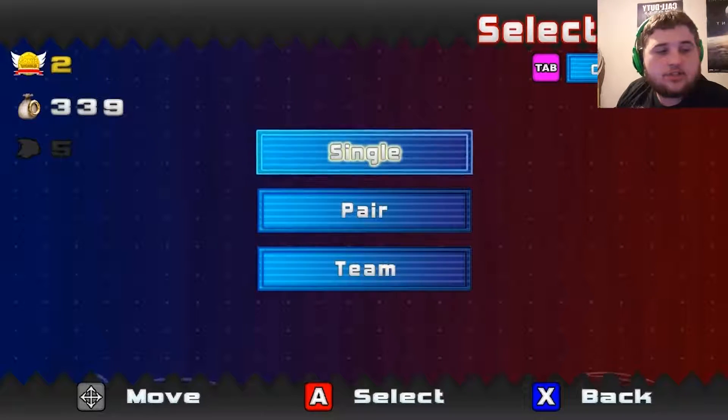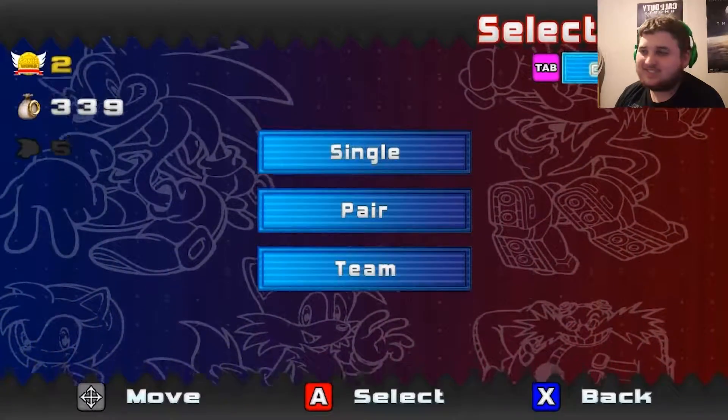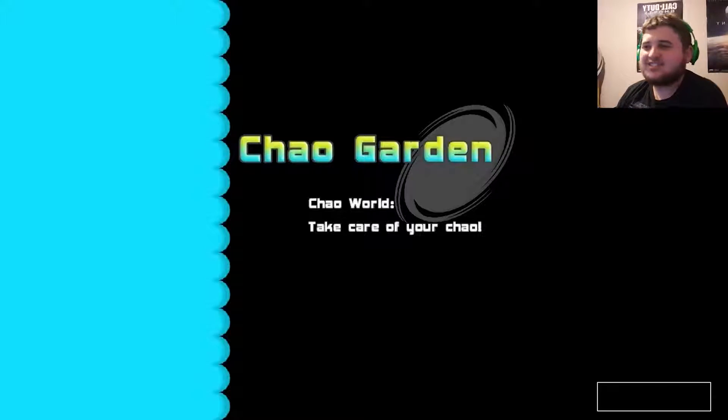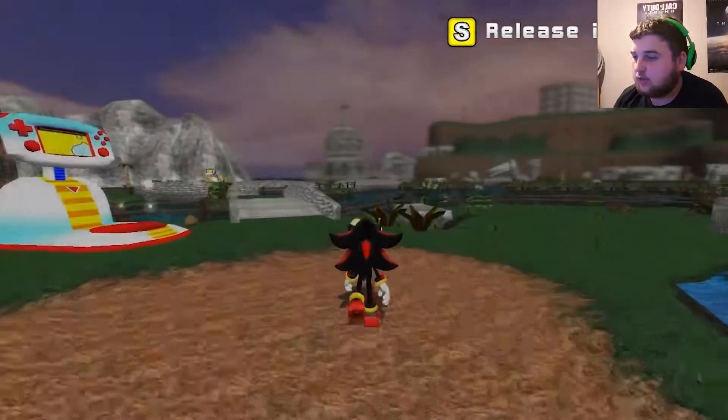I've shown you guys the original stuff. Let's go into Chao Garden. We're gonna hurry up and do this for the last minute I have left, just to show you guys that we can actually do this. Look — I told my Chao to get out of the way.